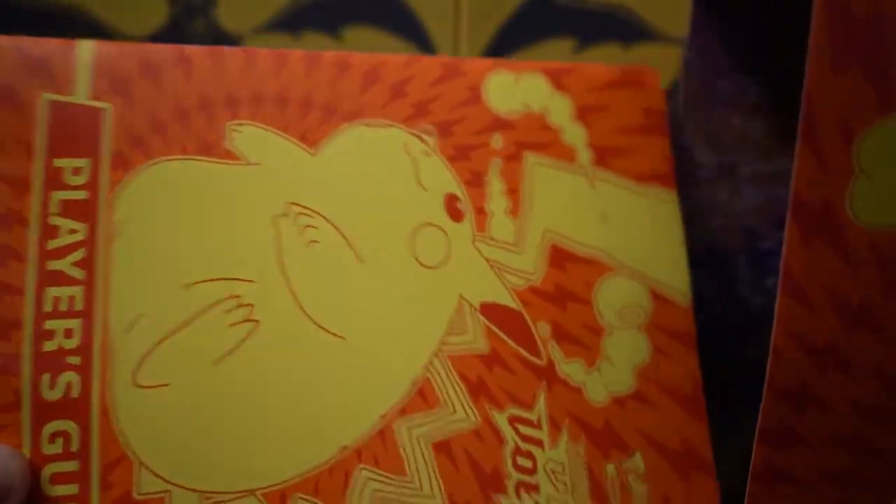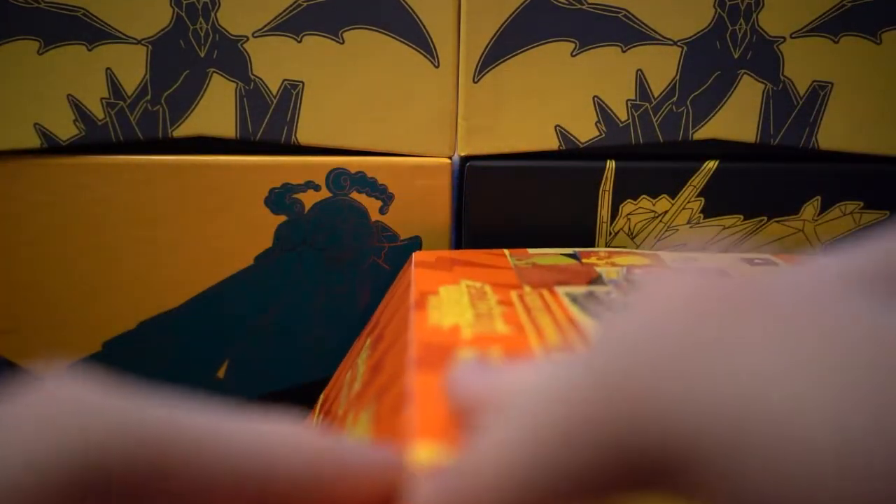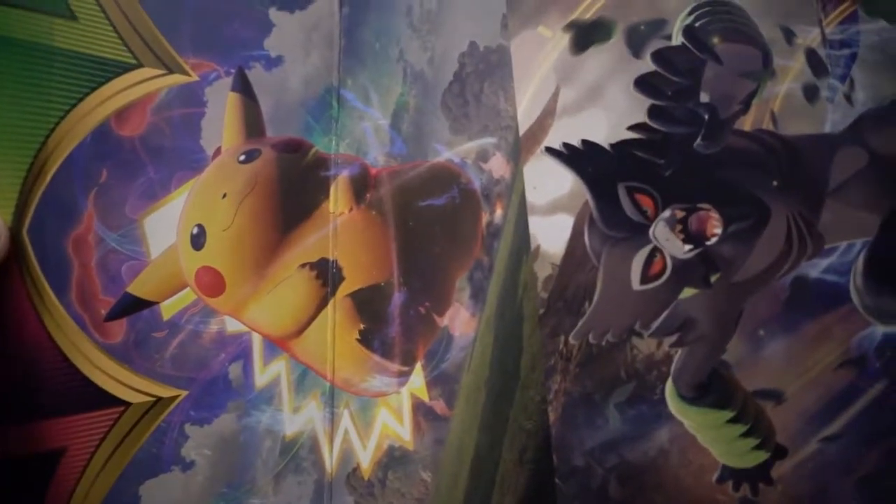So when you pull it out, you get this little handy book telling you all the cards in the set and stuff like that. Elite Trainer Boxes are weird because they have this little overhang thing here that you can pull apart, and it becomes a poster that I believe is all the artwork of the packs. So if you're into that kind of thing, you can hang it on your wall.